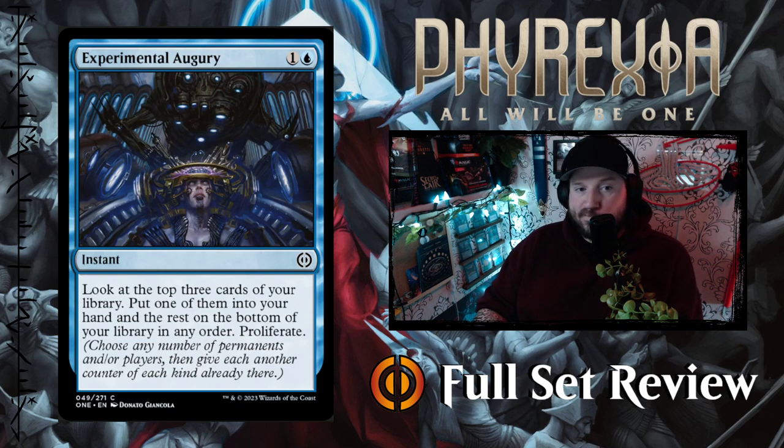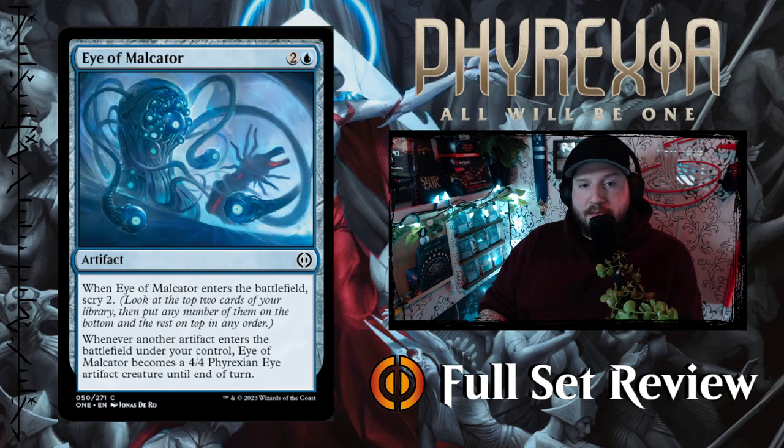Next up we've got Experimental Augury. The blue floor in New Phyrexia is all about experimenting, research, science experiments. This one is one and a blue for an instant: look at the top three cards of your library, put one into your hand and the rest on the bottom in any order, then proliferate. Two mana, scry 3, draw 1, proliferate — that is a very good card.